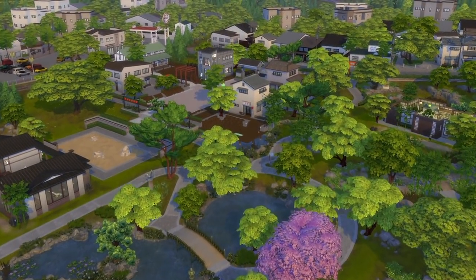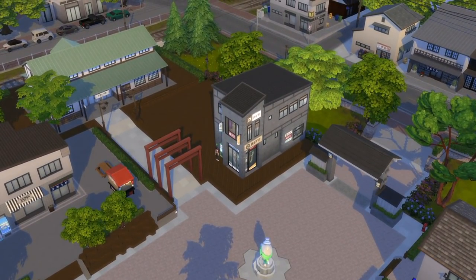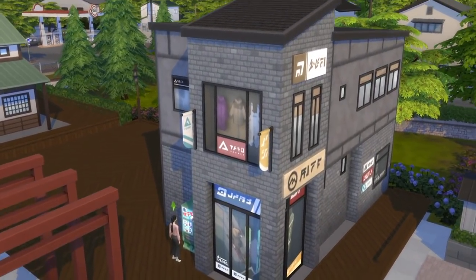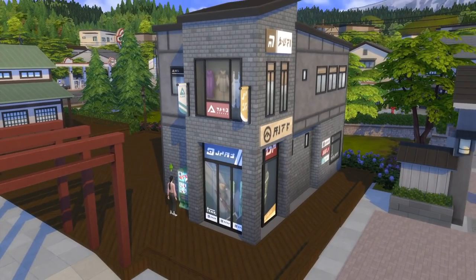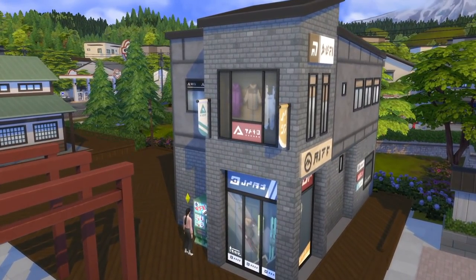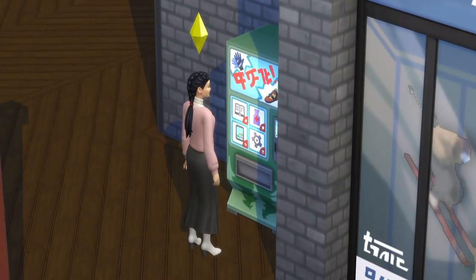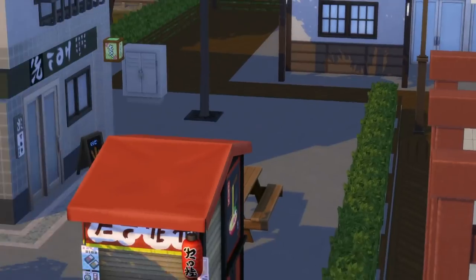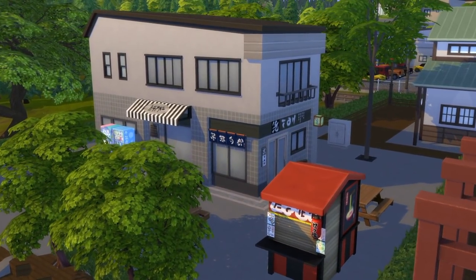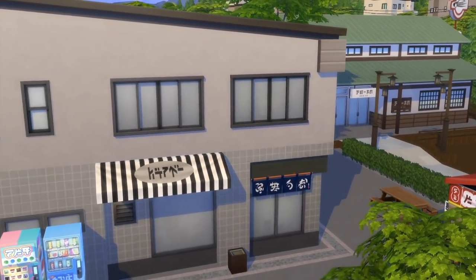I think they need to improve the Wakaba neighborhood a bit more outside of the active lots, because when the festival is not there it just looks so dead. I wish maybe they could have the ski shop be an open venue — something like Arnie's open world mod — where you can't really edit the lots, but your Sims can actually go inside and buy some skis and snowboards before they head up the mountain.